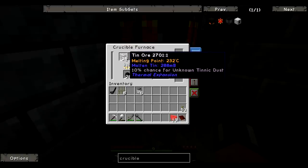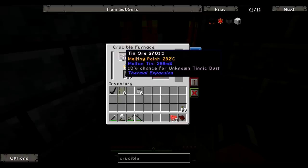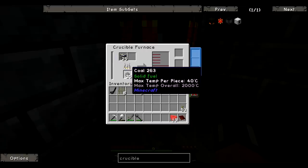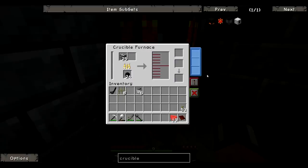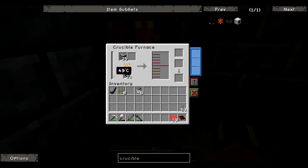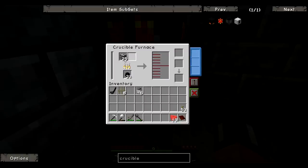Tin ore has a melting point of 232 degrees Celsius. Once this reaches 232 it will actually start melting the tin ore down and it will double our yield. So before, if we just smelted this, we'd get twenty-five tin bars, but now we're going to get fifty. We can do this with pretty much any ore. Once it reaches the temperature required, it does take quite a while to come down, so although it's using quite a bit of coal now, once we get it high enough we can take the coal out and just stick all our ores in.